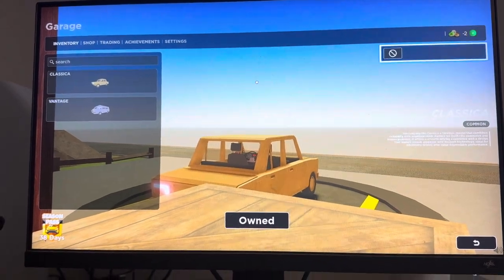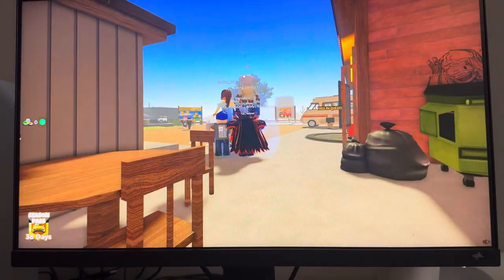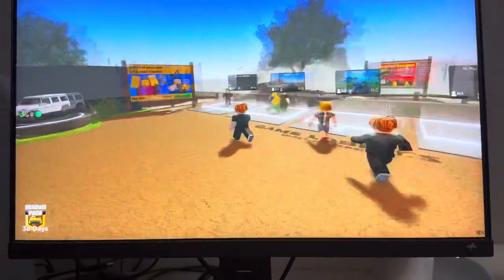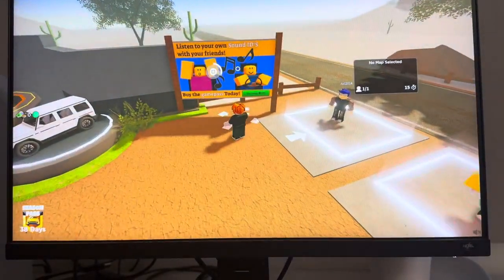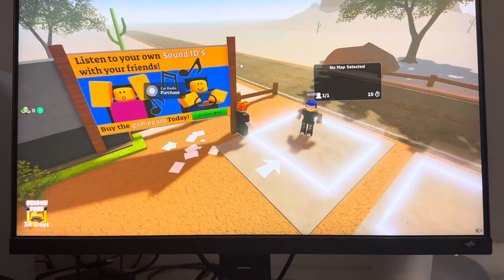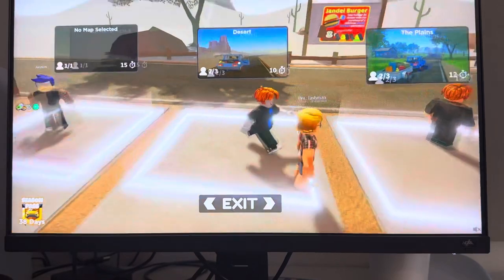You guys can do so by going over here — we're already spawning in — and go over to this billboard right here. You can purchase it for 149 Robux. You guys can also list your own sound IDs with your friends in the game.